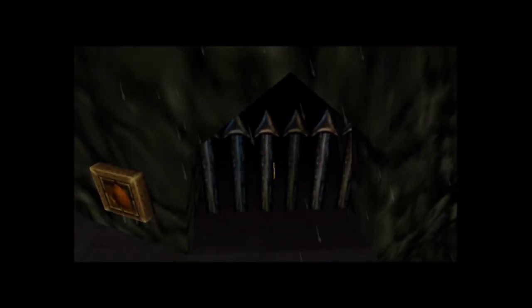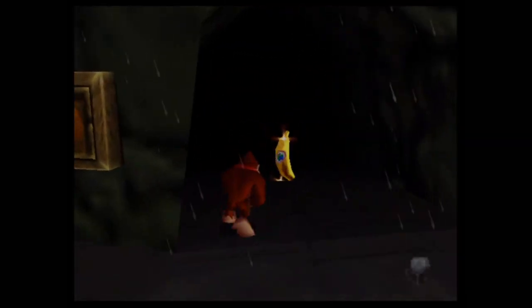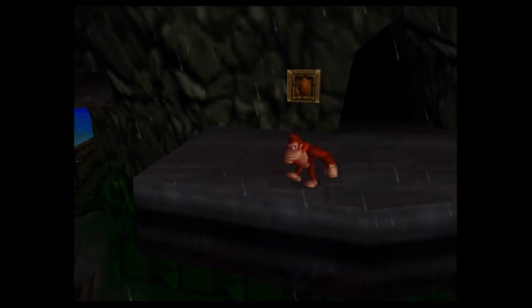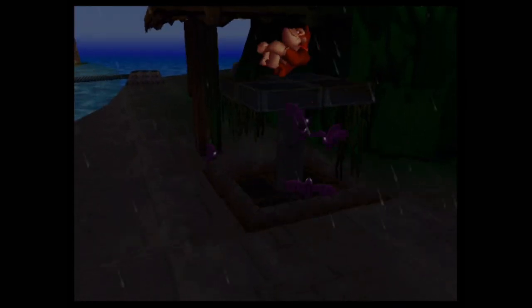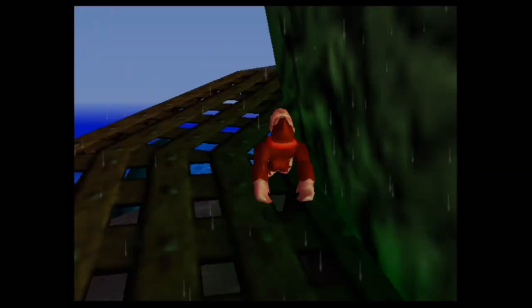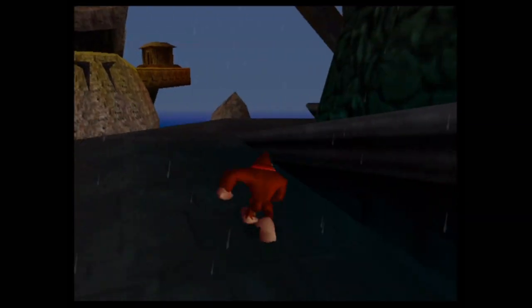Let's activate another Coconut Switch to reveal another Golden Banana. We're doing this pretty well and smoothly. I recently got the rest of the DLC for Disney Classic Games featuring Aladdin and The Lion King, and I've now finally managed to get the Jungle Book DLC content as well.